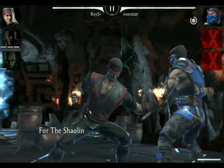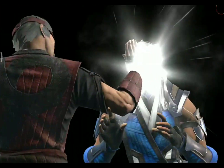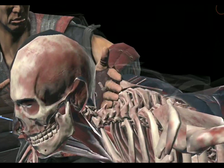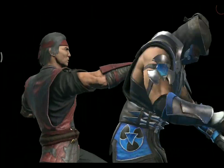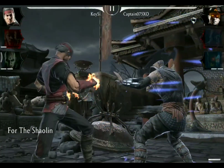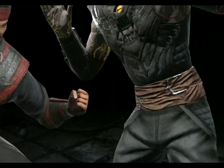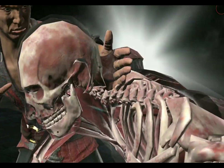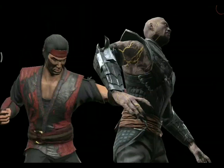His X-Ray is called For the Shaolin and it has a fire debuff tied to it just as his special 2. This X-Ray is identical with all variations of Liu Kang that we have in the game so far. And even though this might be looking a little bit basic, it still looks very very painful for the opponent.